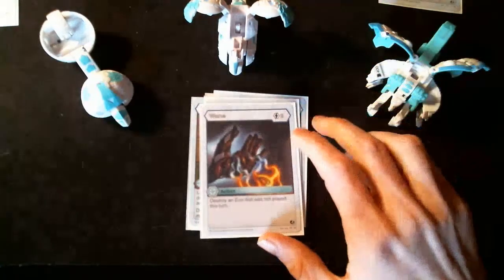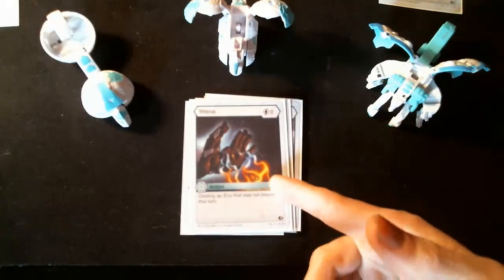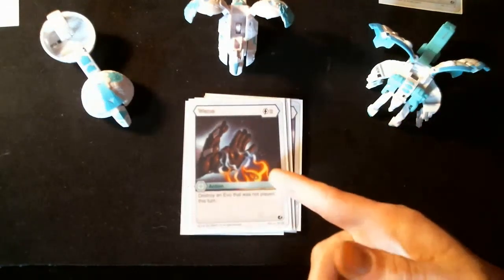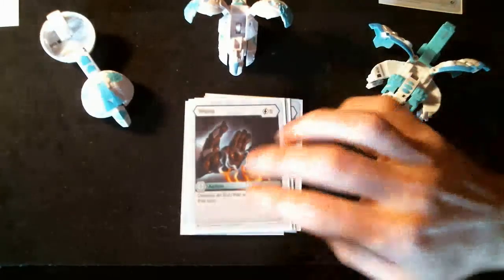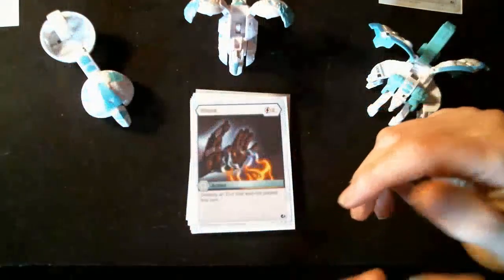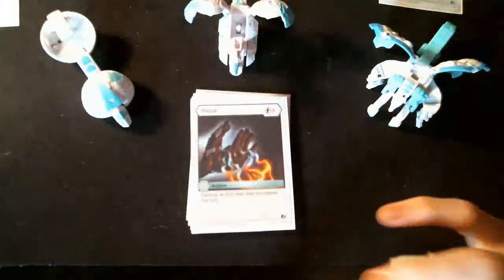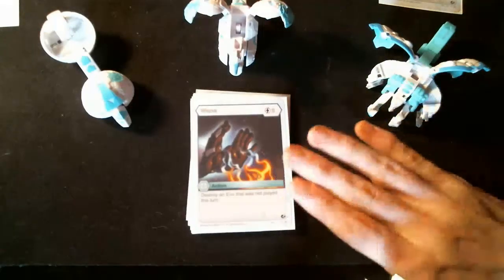At 2 energy cost, we run 2 copies of Wayne. This destroys an evo that was not played this turn — a great card to disrupt your opponent. Evos, though not as prominent as heroes, can still make a difference in the battle, so being able to take them out is always a good thing.